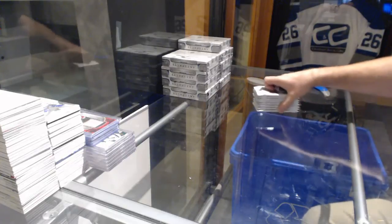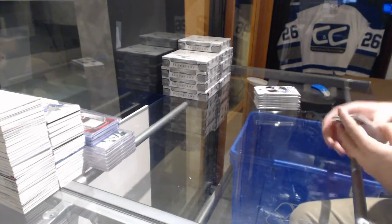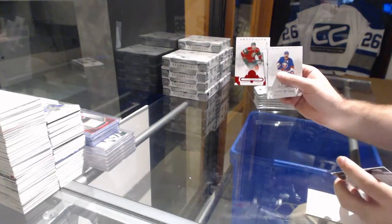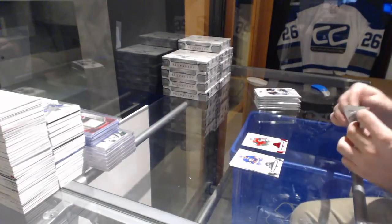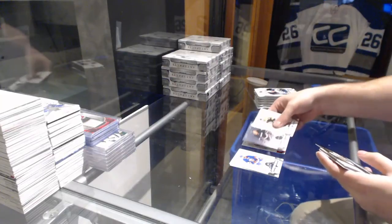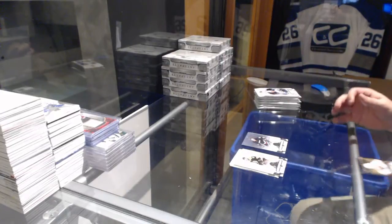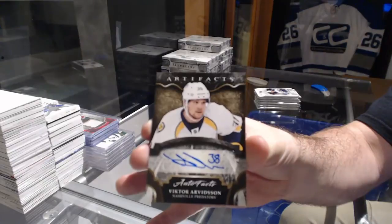Separate rooms — the ultra VIP room. Adrian for the Wild, the 299 red base. We've got a Solano for the Anaheim at 599, and for the Nashville Predators auto facts of Victor Arvidsson.